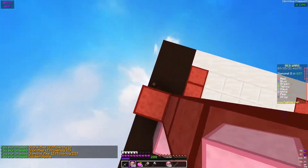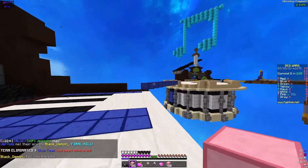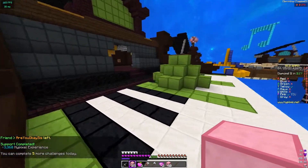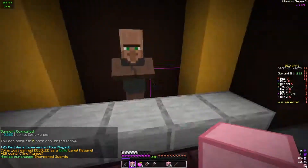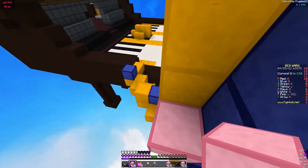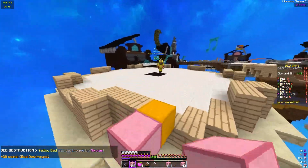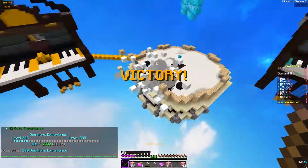Should be pretty easy to get blue's bed here. Okay perfect, so we can end this game pretty quickly. I'm gonna get myself sharpness real quick and then go get yellow's bed — they just voided as well, which is very nice. Something tells me yellow doesn't even know that I'm here. They don't. All right, good fight, good game — first one down.